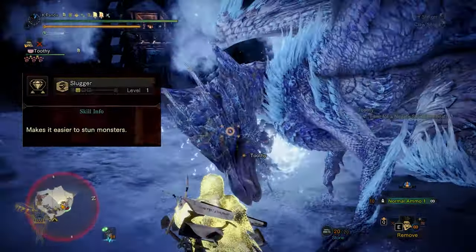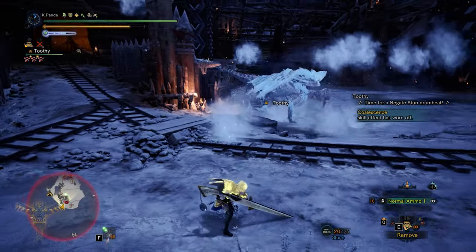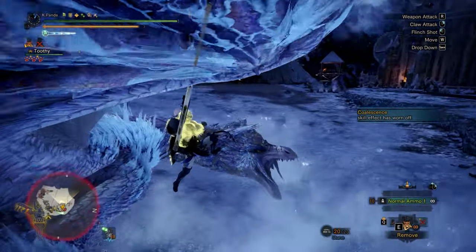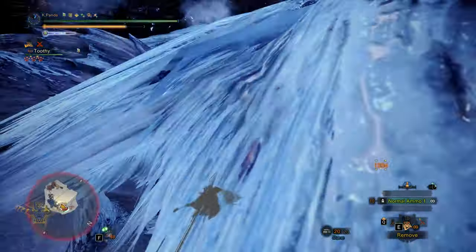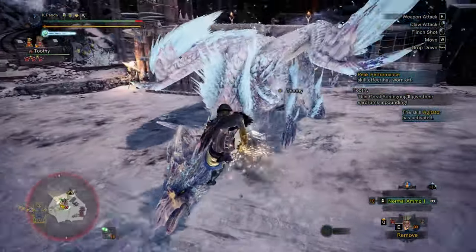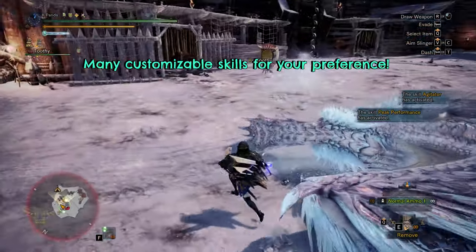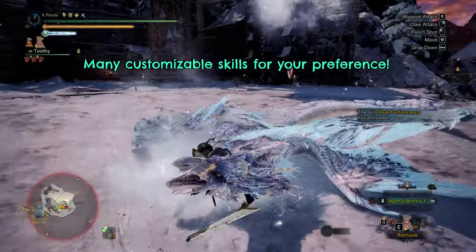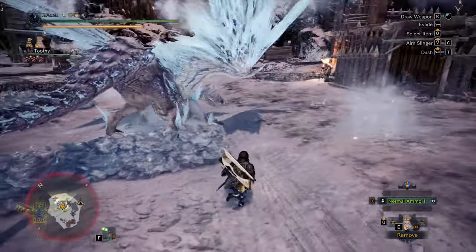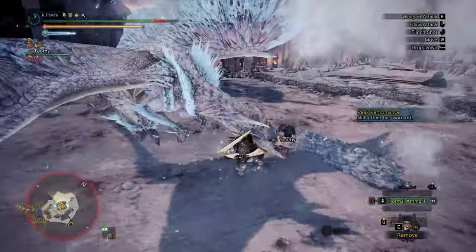Slugger: for shorter runs it could be negligible, but in longer runs you'll get a few more KOs as they build up the stun bar more, and it helps build up the KO bar in team fights as well. There are many variations in the build where you could have Earplugs, 2 Specialists, Evasion, KO Slugger, and so on — it's mostly personal preference since you're only using clutch claw to attack. We tried to slot most of these skills in, but to have a certain skill some others need to be sacrificed, so it's really a give and take.